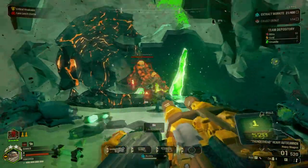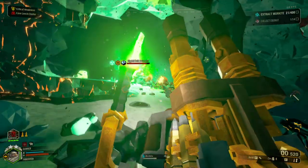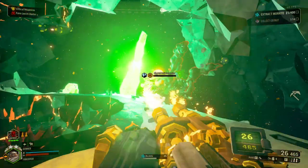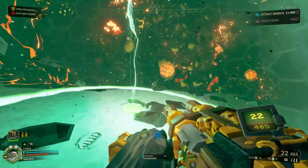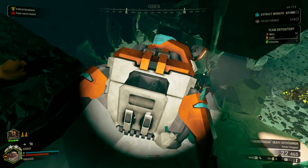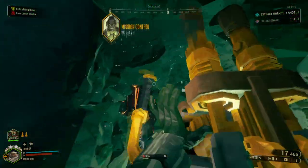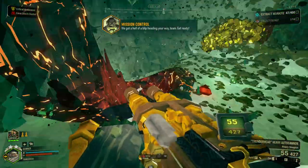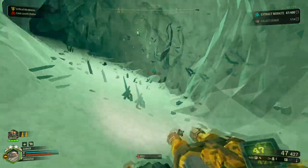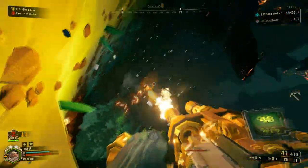Directing Bosco to stay near the radiation zone while the detonator stands there. The detonator dies extremely fast — that's Critical Weakness combined with Big Bertha. I comment: 'I didn't think you enjoyed that.' That poor detonator.